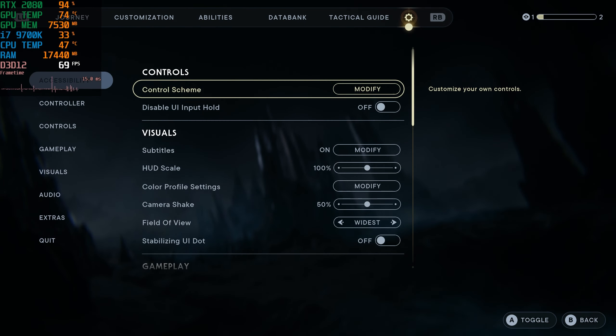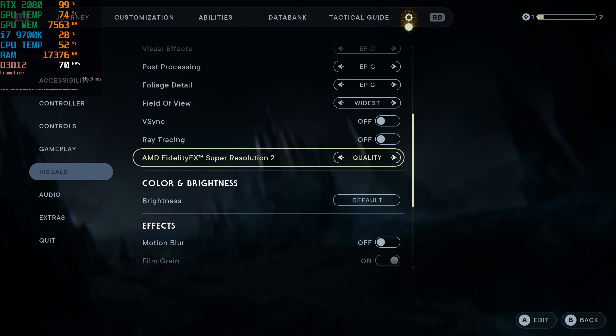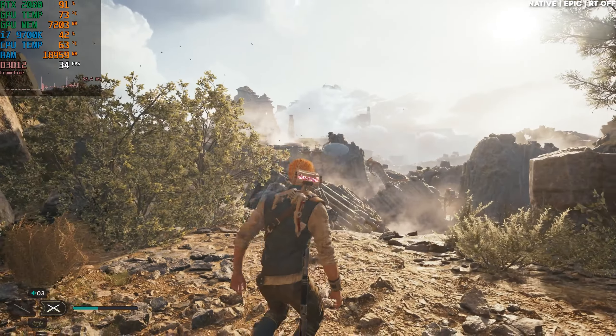Right now I'm playing on epic settings — everything is cranked up with FSR quality. Let's try turning it off first and see how that goes.